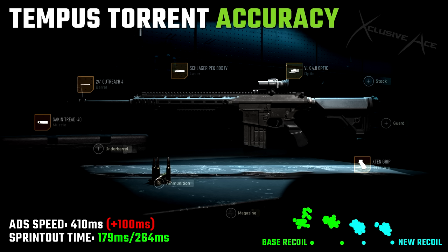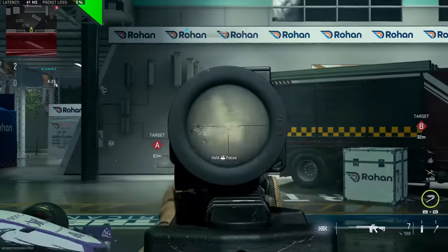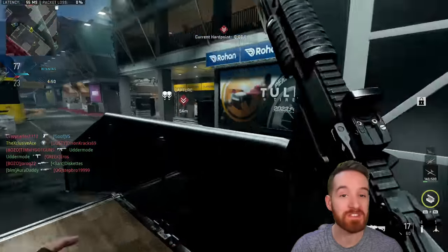With the accuracy build our aim down sight speed is very noticeably slower than base at 410 milliseconds, so this is designed for hanging back — you don't want to be rushing around with this. Sprint out time is nicely improved, though that doesn't matter too much with this setup. Most importantly, recoil is very significantly improved — there is only a tiny jump after the first shot, and grouping after that is extremely tight. I'd recommend picking off headshots whenever possible with this, almost treating it like a sniper rifle that also has semi-auto capability if you whiff that first shot.